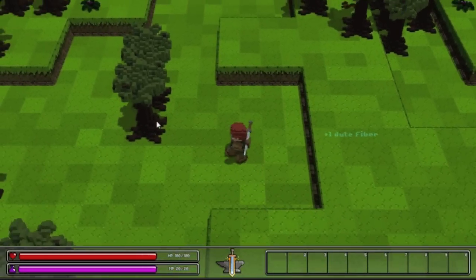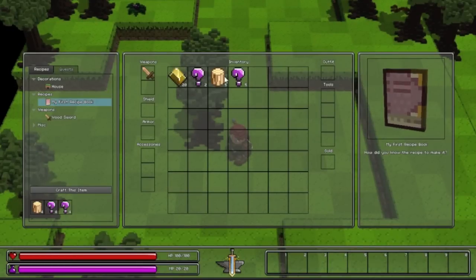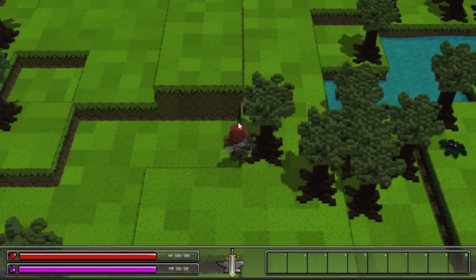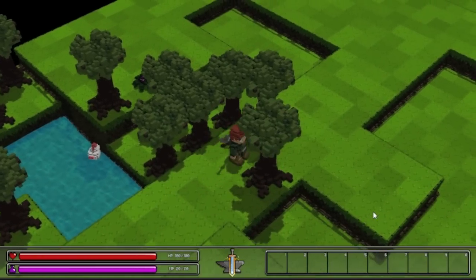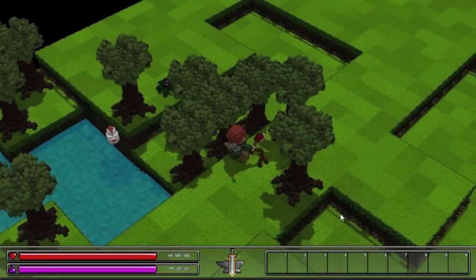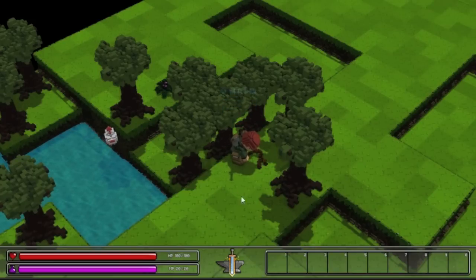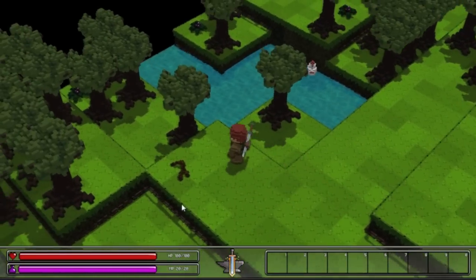I'm excited to see what happens when it's fully released. We have enough jute — now we just gotta find some roots. I have to go around here. Let's turn the camera again. I do like the isometric view more than the regular view because it allows you to see more, and it reminds me of my favorite game of all time: Final Fantasy Tactics Advance. It just sometimes makes it a little bit more difficult to move.